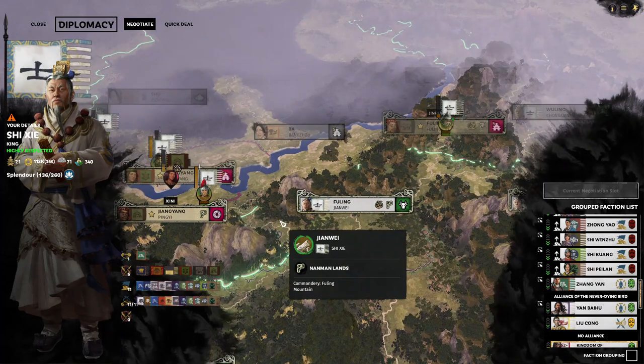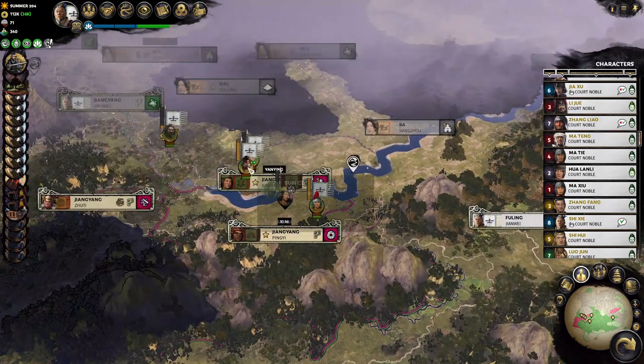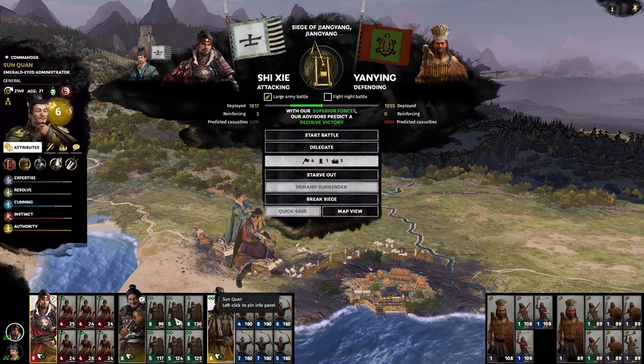So the Nanman — before I went to war with them, I declared an alliance war and then destroyed and captured all their territory until their final settlement, and then attacked their final settlement. And then we can do this over and over again. This is one of the armies that has been farming up quite significantly, and we've been doing this for probably about 40 turns.